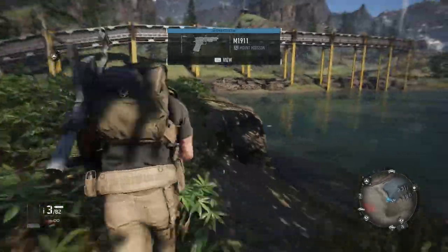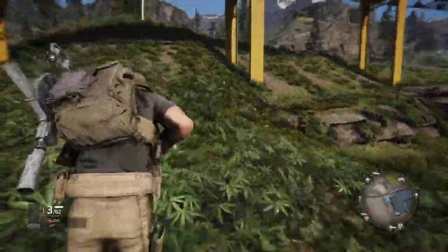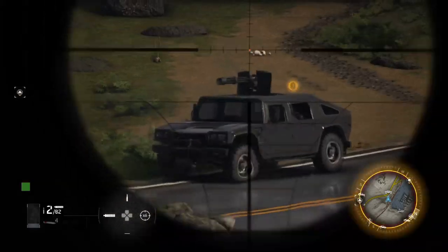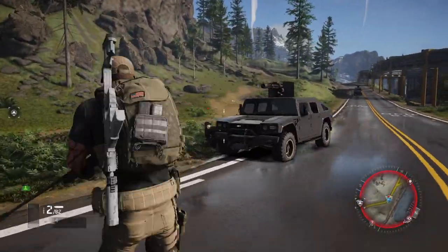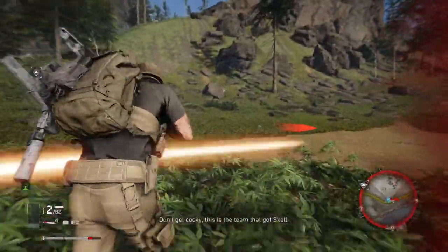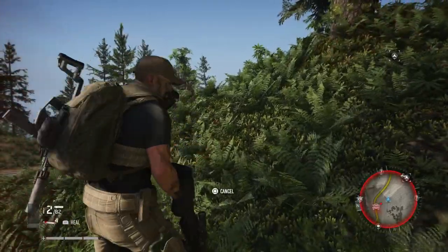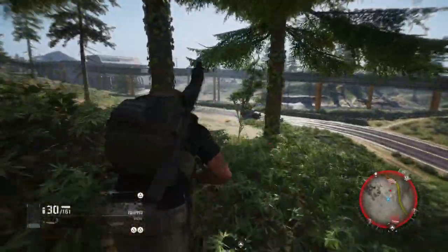Let me do a quick test run. I'm going to switch to the syringe and then walk up and get shot. Okay, see my health down there — you're in trouble, you're getting fired at, you need to get out. Press L1, it gives you a little pop, and bam — you're back to full health and can run at 100% again.